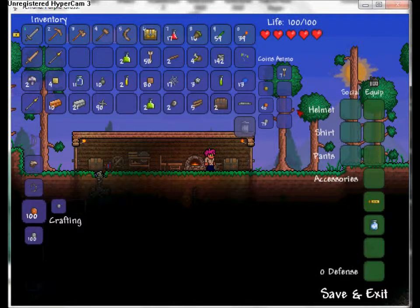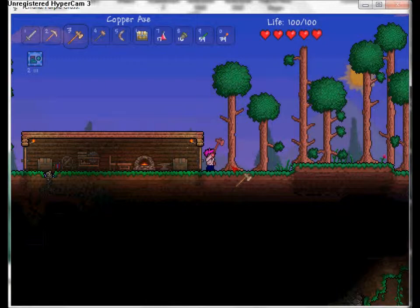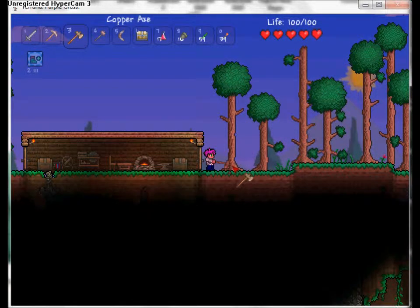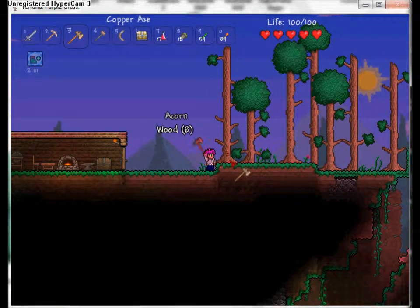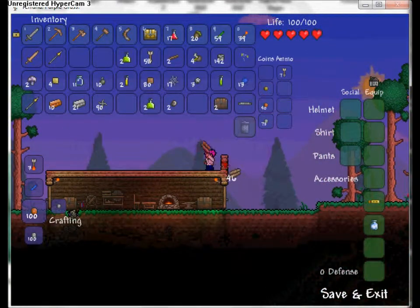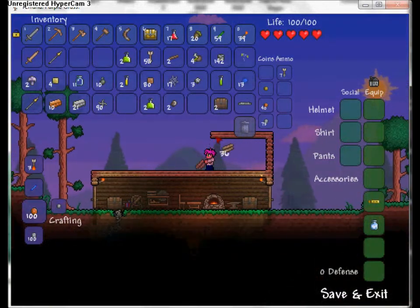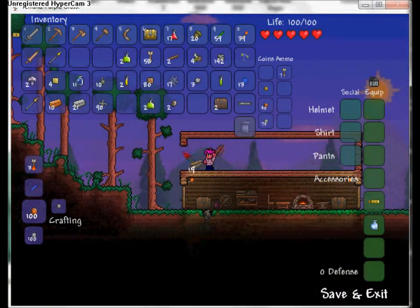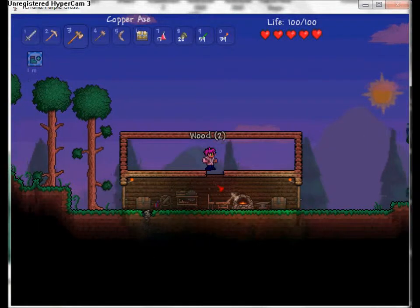Say you want to upgrade to a bigger house - it's not that difficult. Grab some wood. If you want it to match what you've started with, build with wood. I'll grab a couple more trees - 48 should be enough. Do the same thing you did last time with the wood and just create a nice addition onto your house, trying to find the middle.